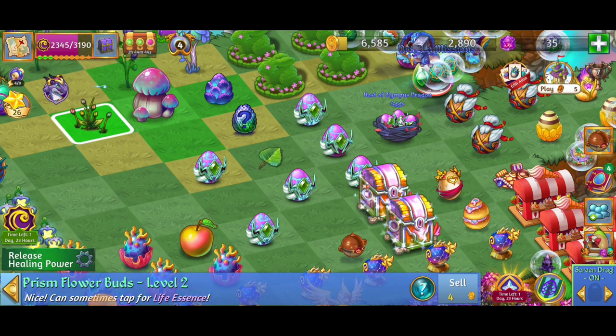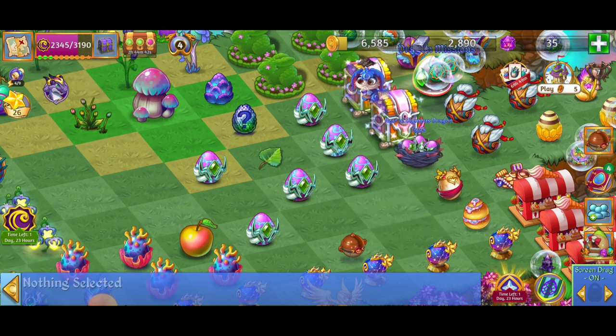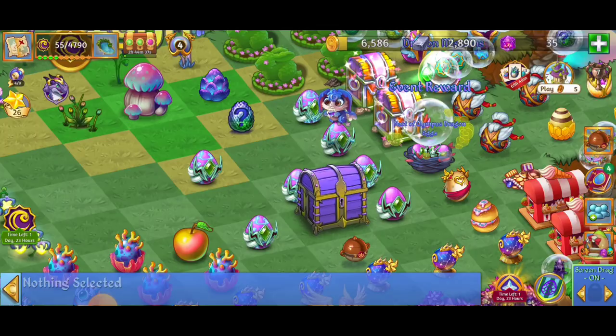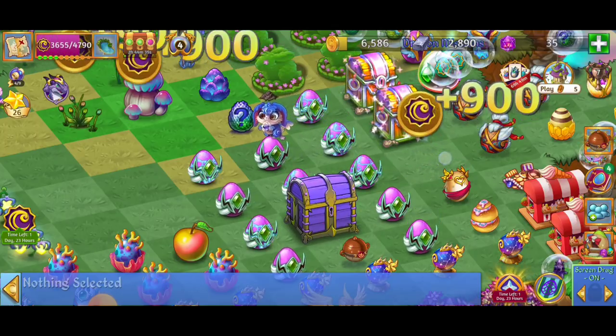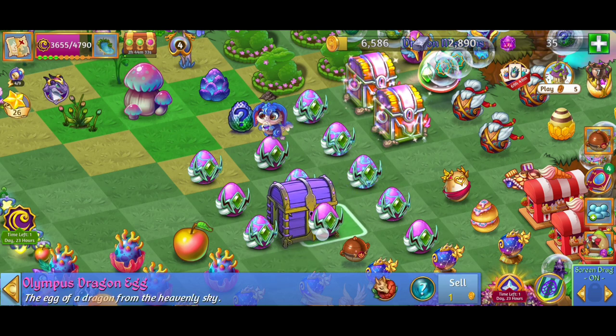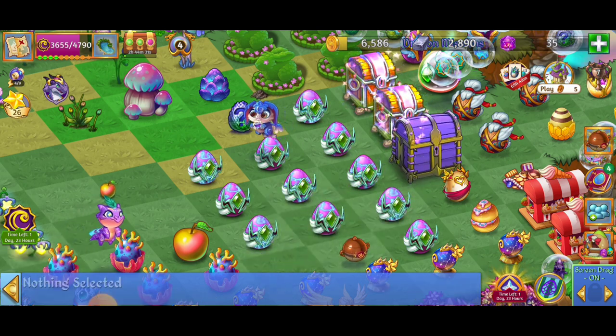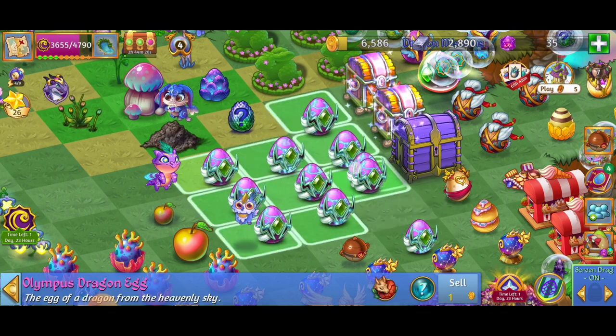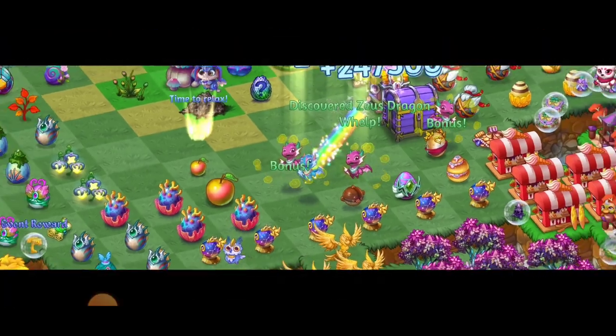Tapping the Prism Flowers can give you points as well. I'm ready to see how many eggs we get from the second nest. We got some nice rewards already. We got so lucky there — check it out, we got 11 eggs in total.